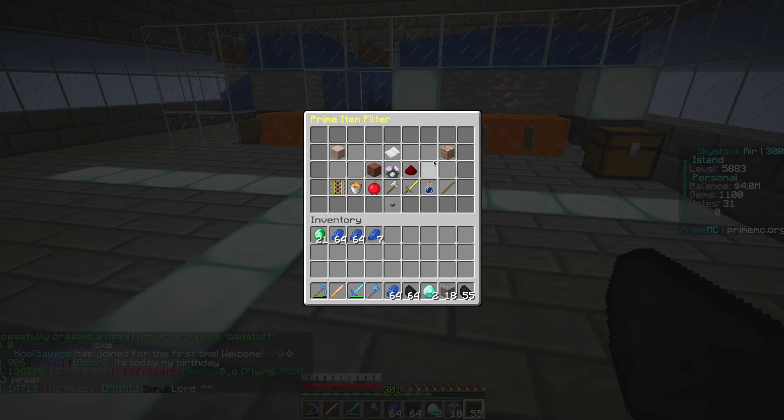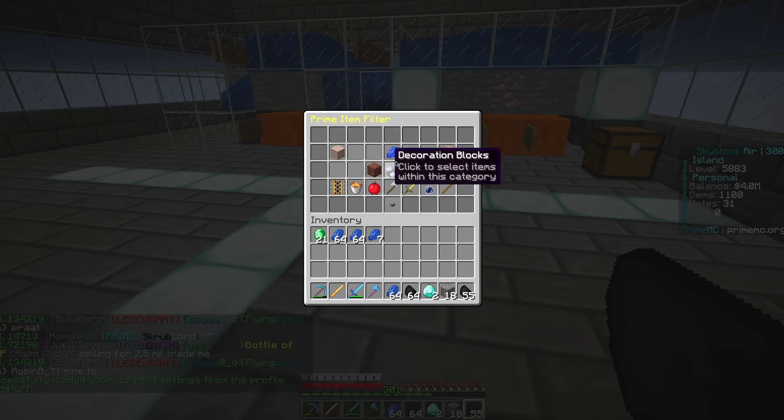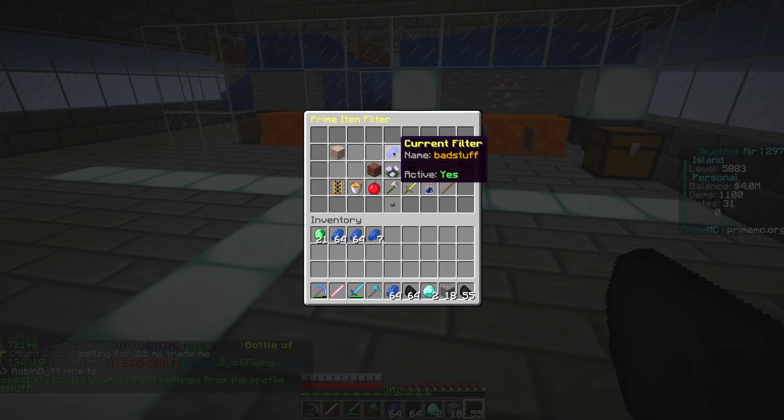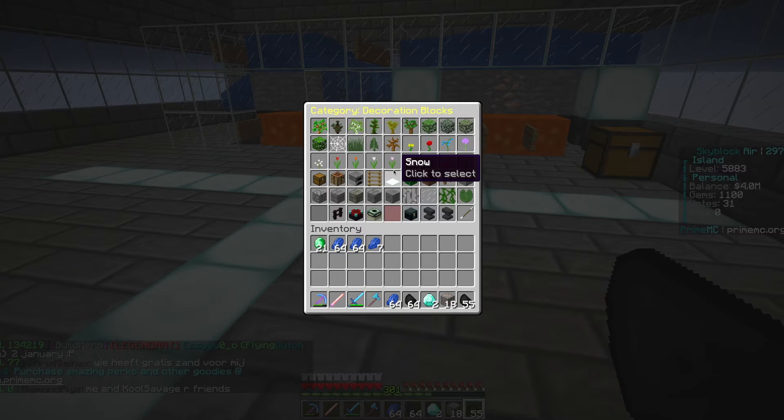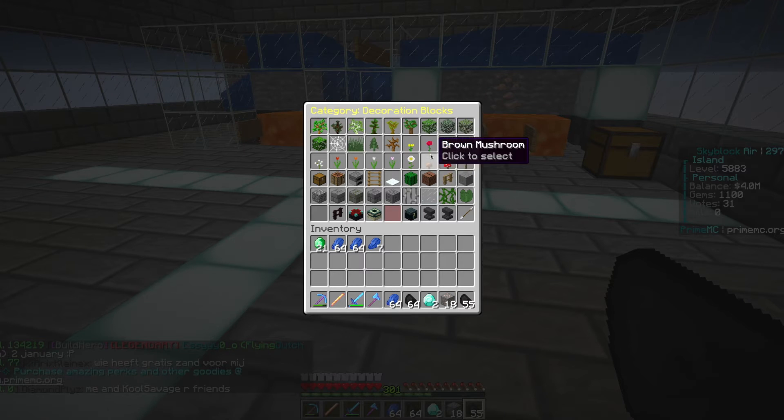Right now I have no current filter active. I'm going to come through here and select it. But keep in mind, this is empty — there's nothing in this filter right now. So I need to go ahead and add the designated items into the filter. Let's go back and select lapis because that was the first critical one. For the iron golems, I'm going to select the poppies.